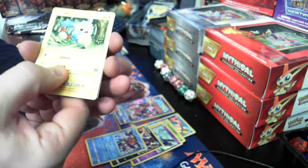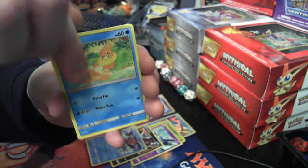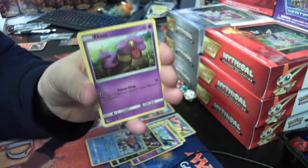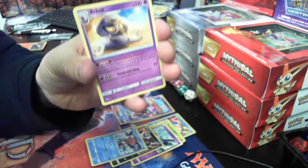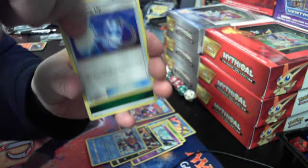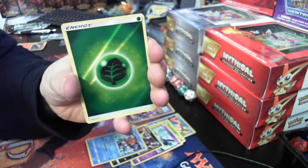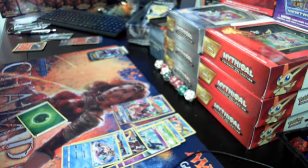I see something shiny in there — I guess there's a shiny one in every pack. Here we go — Warp Energy, I'd like to get a full Warp Energy, Super Scoop Up — oh look at that, that's a reverse holo — Leaf Energy, very nice — and a Palkia. Palkia, we got one of those already. We'll put that Leaf Energy into a sleeve.